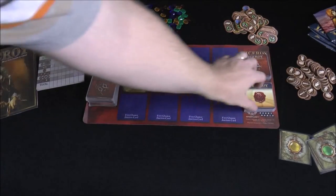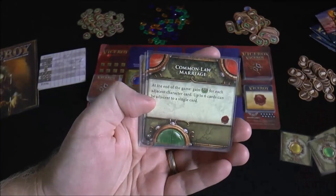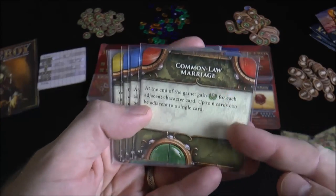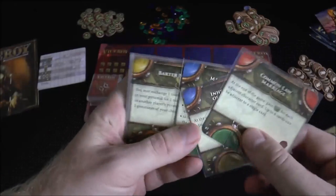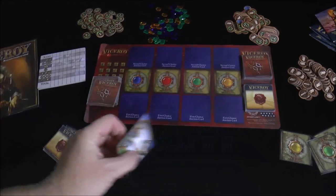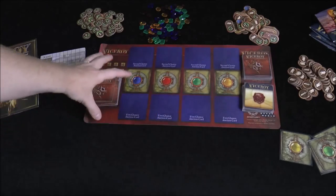You also have these law cards, which have different little special abilities. You're going to play them in your pyramid and join the different parts of the orbs. These sometimes give an end-of-game effect, sometimes an immediate effect. And these are actually free to play — unlike character cards which have a cost depending on the level — law cards are free and give you different cool special abilities.